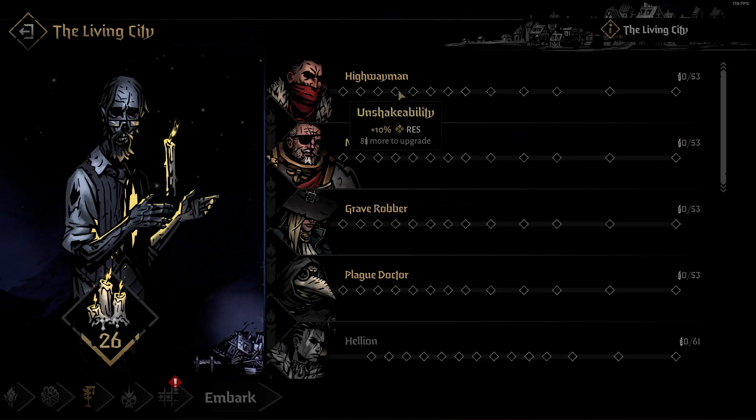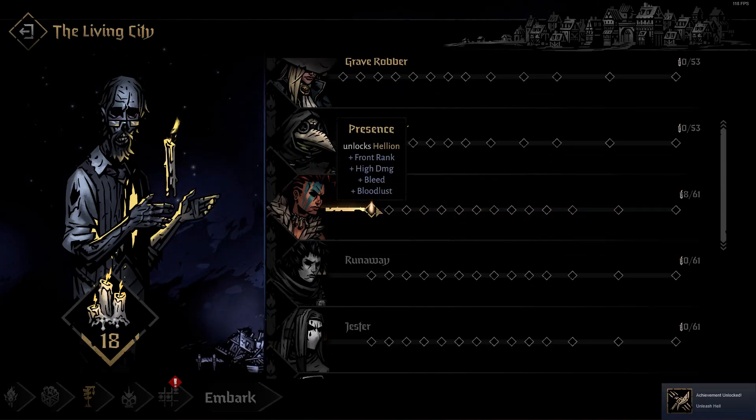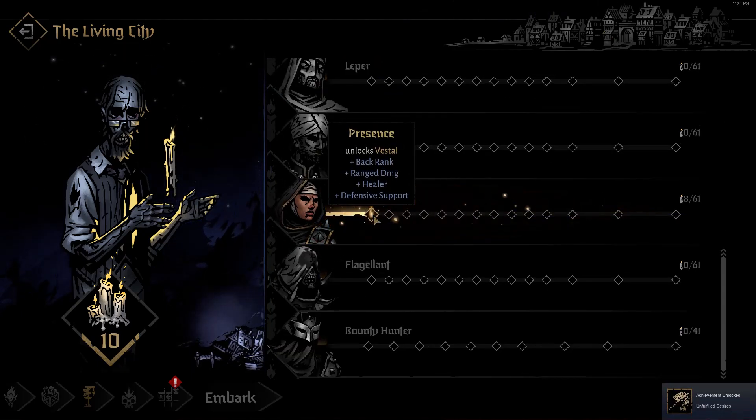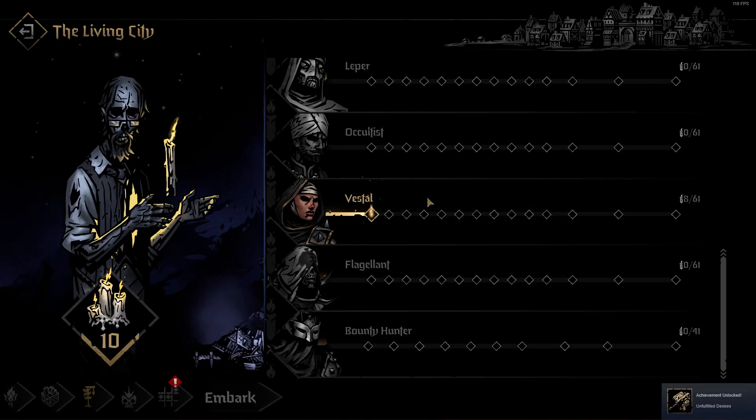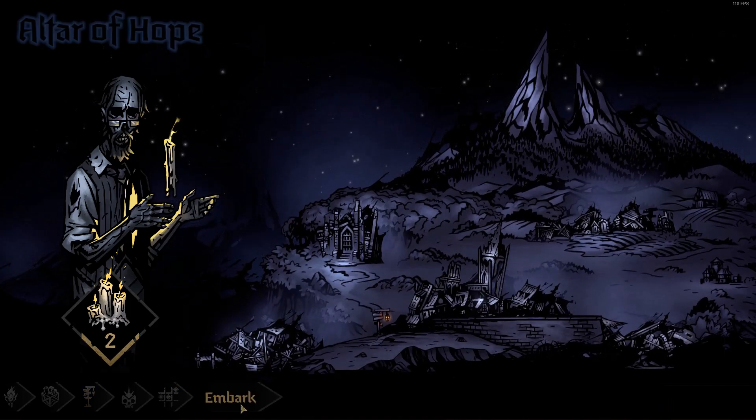We're gonna unlock Elion, who is a front ranker with high damage and bleed damage; Vestal, who is a backliner that does healing and support; and Leper, who is a front ranker that is tanky. Let us embark.